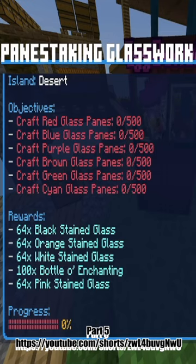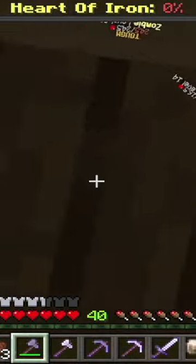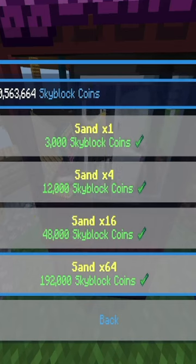Painstaking Glasswork — which I read wrong. I thought it meant craft 3,000 pieces of glass, not 3,000 glass panes. And 6 glass makes 16 glass panes. I already had all the dye I needed, and I got all my money from melon farming and AFKing at my Zombies Bar, so I bought all the sand.